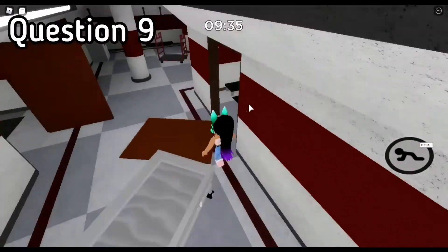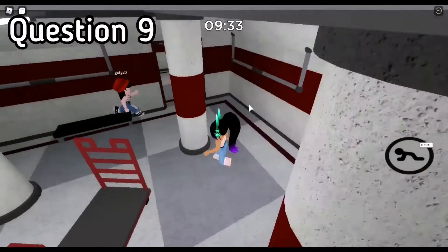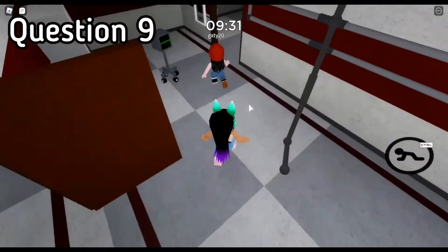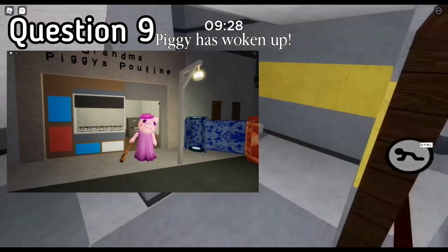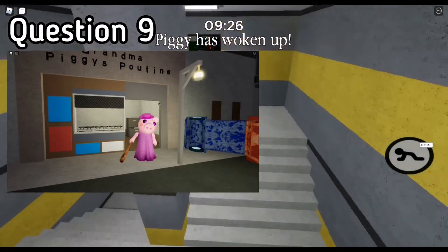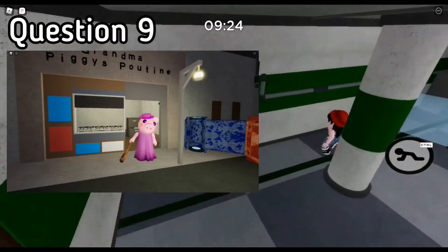Question 9 was what is the name of Grandma Piggy's shop? The answer is Grandma Piggy's Poutine. You can see it in the map City, or Chapter 9.